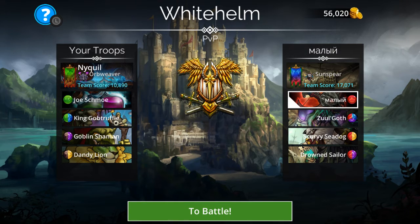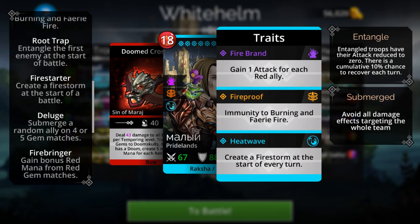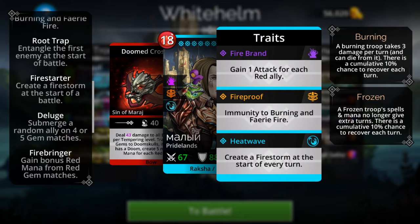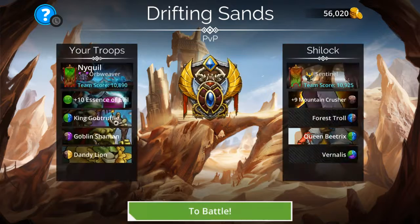The Sun Spear class is definitely a no-go. First, he freezes somebody on my team immediately at the start. He creates a firestorm, and he also has a trait that creates a firestorm at the start of every turn. So my build isn't perfect, and this is an example right here. He can also submerge a random ally whenever he matches four or five gems. Yeah, that's some bad mojo right there.